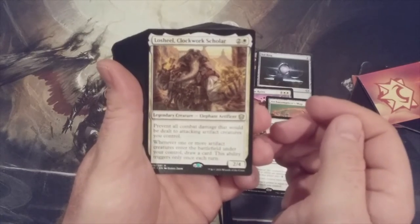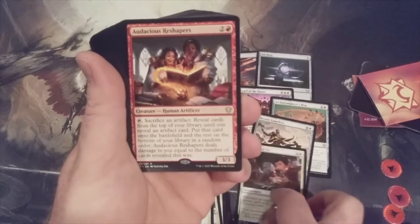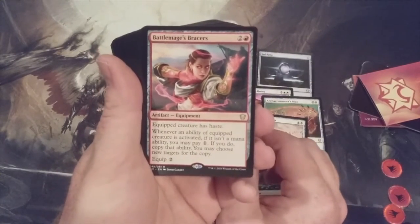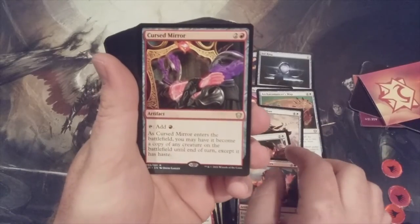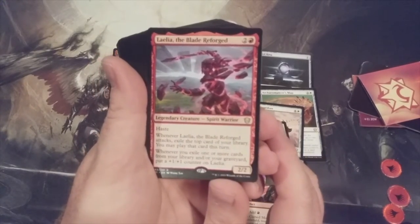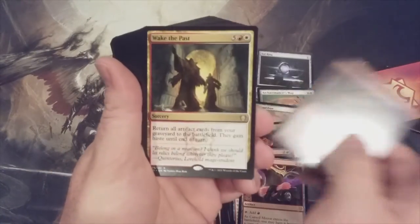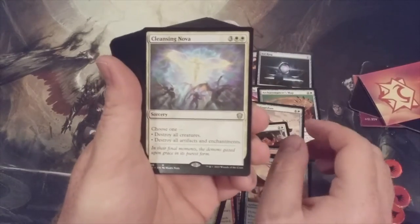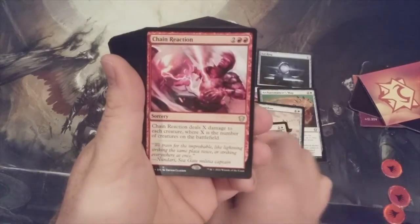Lorehold Shield, the Clockwork Scholar. There's the Monologue Tax — this is your Smothering Tithe Light. We've got a pretty good stack of good cards so far, like Audacious Reshapers. Battle Mages Bracers — that's going to be a good one. Same thing with Cursed Mirror — we're going to find some great things to do with both of those artifacts. Laelia the Blade Reforged, Ruin Grinder, Wake the Past, Triplicate Titan — love that card. Man, this is a stacked deck. Cleansing Nova, Rooté, Sun Titan, Chain Reaction, Combustible Gearhulk. Wow.